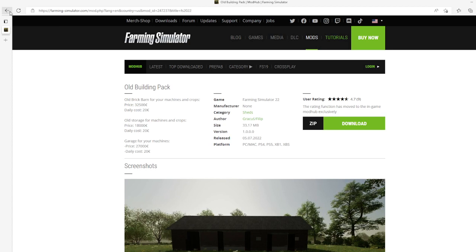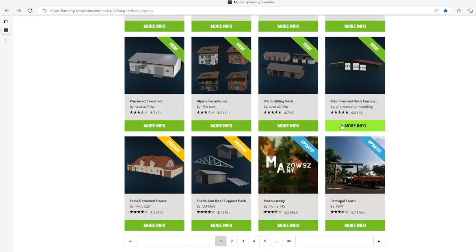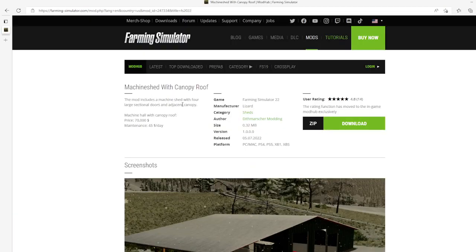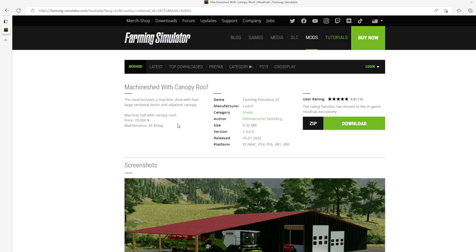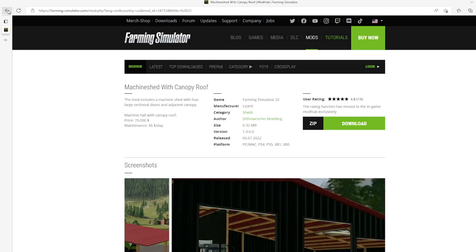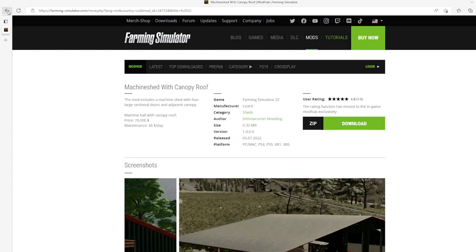Then we have the Machine Shed with Canopy by Dipts on the Marsher Mud. This is 4.8 stars from 914 users. The mod includes a machine shed with four large sectional doors and an adjacent canopy machine hall with canopy roof. Price is $70,000, daily upkeep $45 a day. Category: sheds, manufacturer Lizard, file size 0.32 megabytes, version 1.0.0.0, released July 5th 2022.